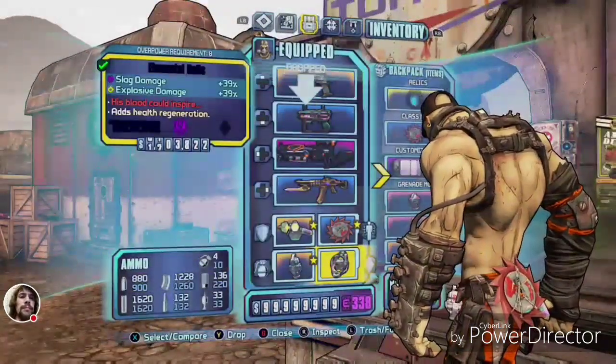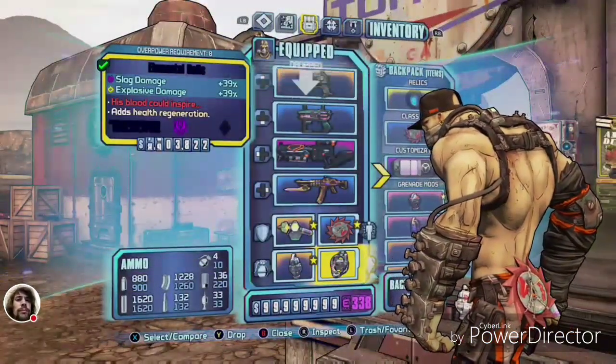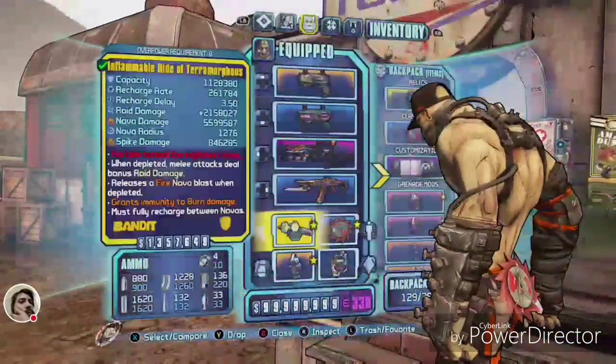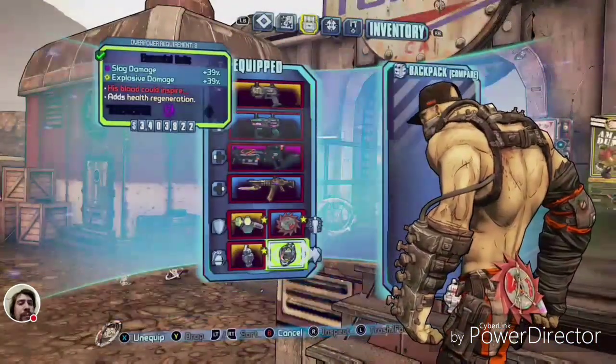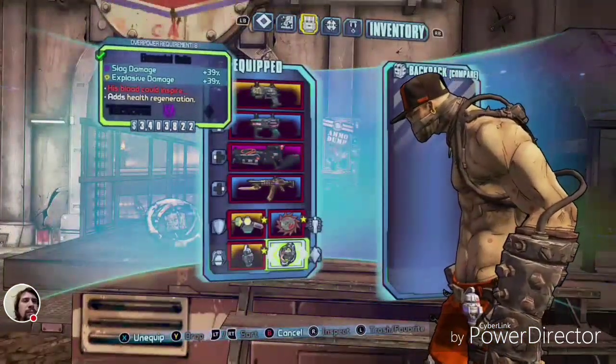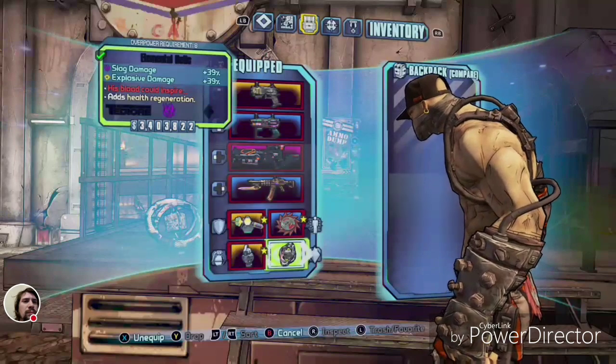Now, how to remove a master copy without breaking it: you simply go into your inventory, select it, and select another relic that you can replace it with. And just replace it like that.